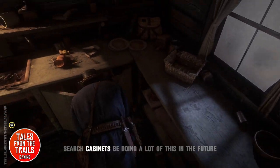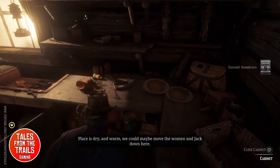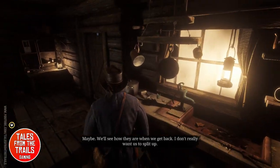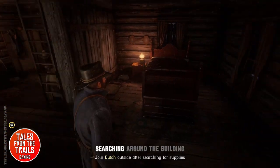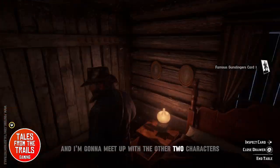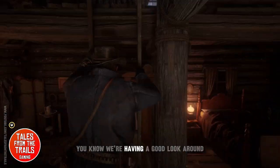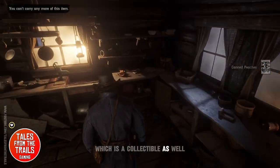We take canned vegetables, fruit, and all sorts we can find around the building. Search cabinets — we'll be doing a lot of this in the future. It's definitely worth having a look around. We also pick up a cigarette card, which is a collectible.